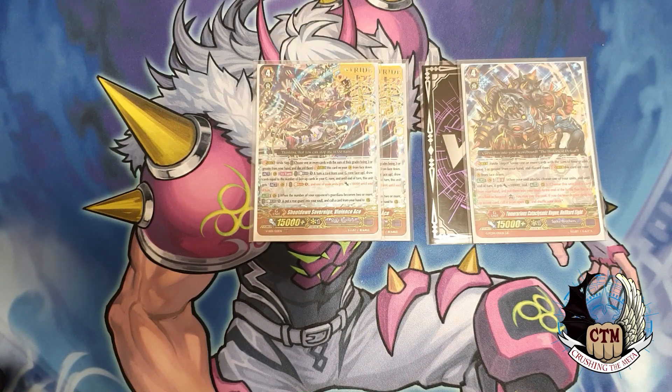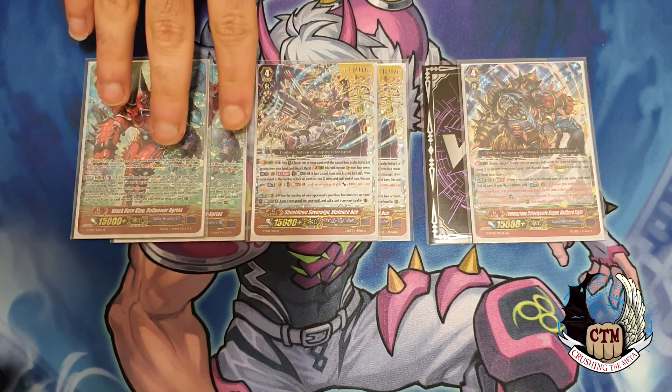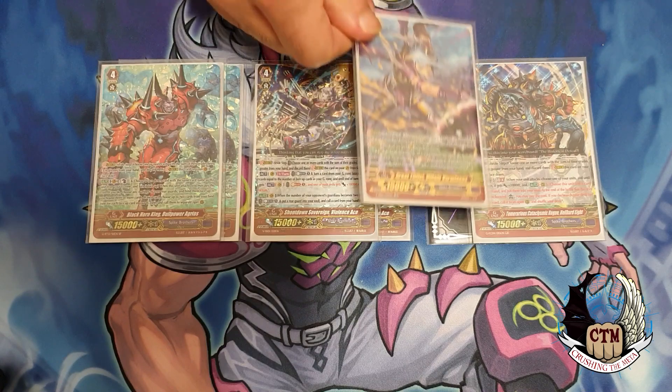Next we have two copies of Agrius. He adds aggro value to the deck — with him you could finish your opponent off earlier if you feel like destroying them on the first stride. He also gives you a draw, binds and calls cards, so there are a lot of things you can do. You can activate Zazan's skill twice in one turn if you bind and call with him, which means you get even one more GB face up. That's also very nice about Agrius.